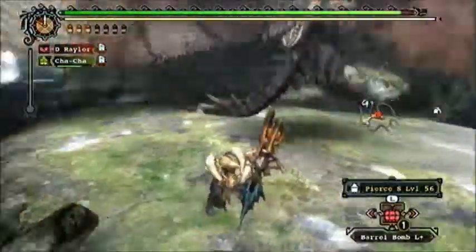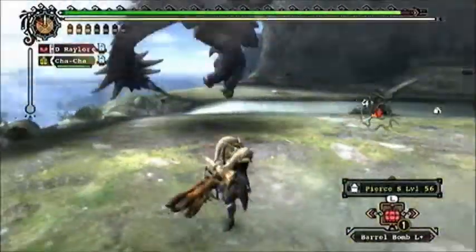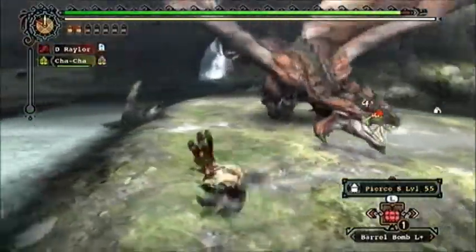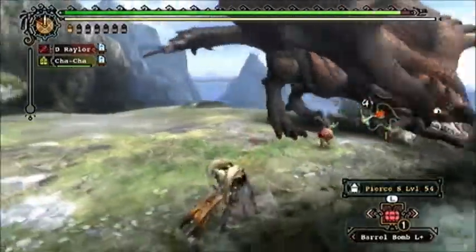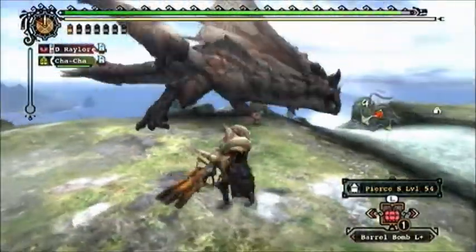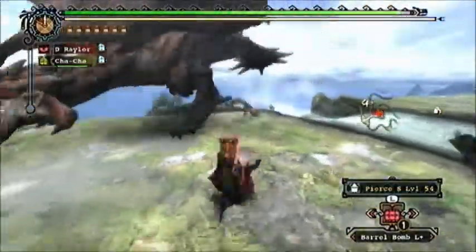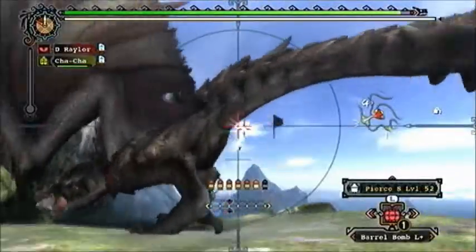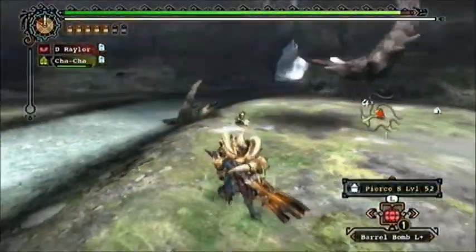Pierce Shot. The bowgun's range for Pierce Shot allows it to scale such that the hits that sequentially occur as the bullet enters the monster's body will be closer together. There are a number of different ranges that are possible, the lowest of which is 0.54. The range I'm using in this case is 0.60, which I find to be an appropriate range for the Raths in particular.